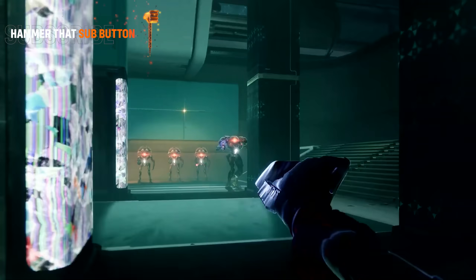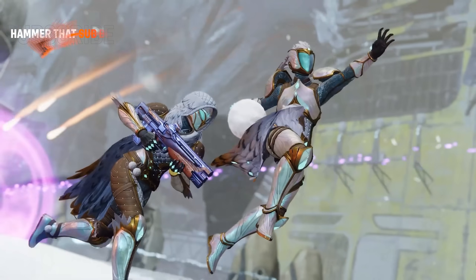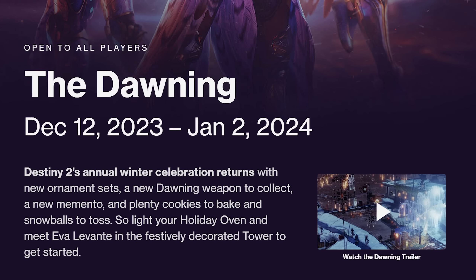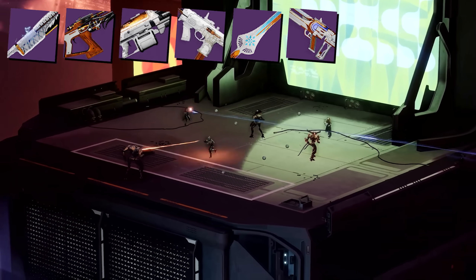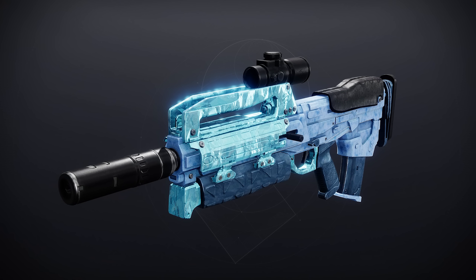Keep in mind, guys, you can play however you want — you do not have to optimize. You do have a number of days to take advantage of this event. In-game it actually says the event's going to be on for the next 74 days, but on Bungie's website the event ends in January. I don't know which one is wrong, but regardless, I want to get the god rolls for these weapons, as well as that oh-so-sexy Dawning Memento, as quickly as we can.